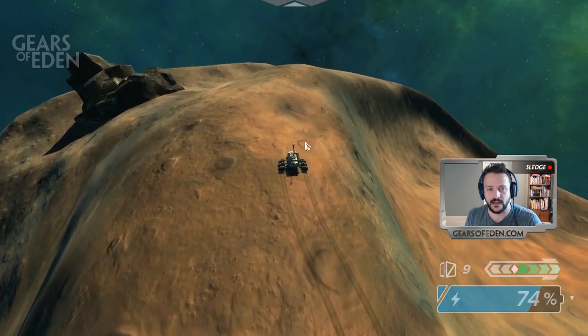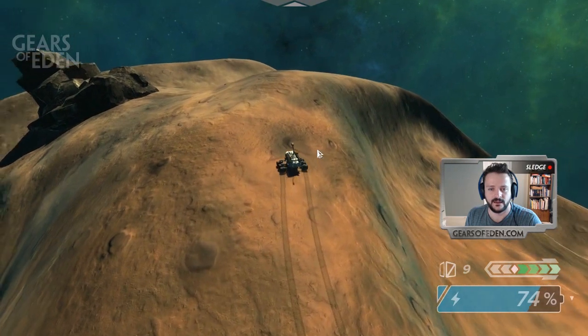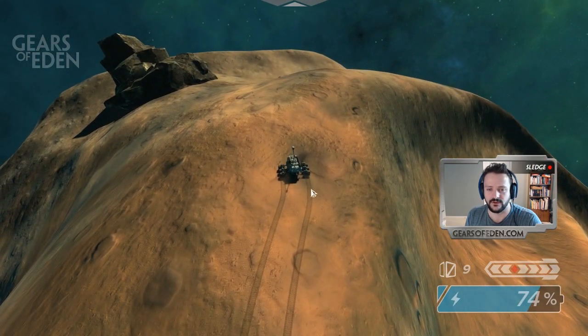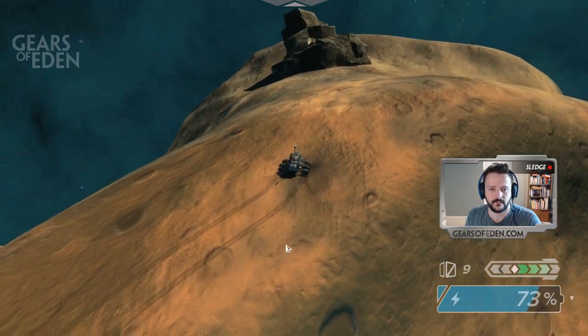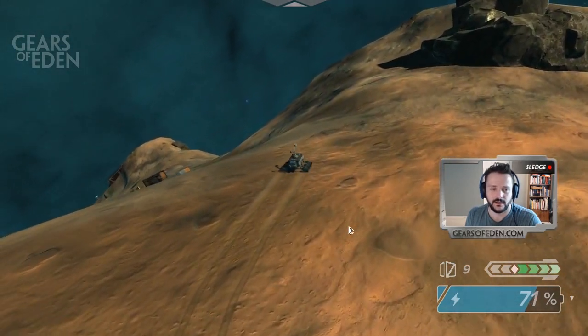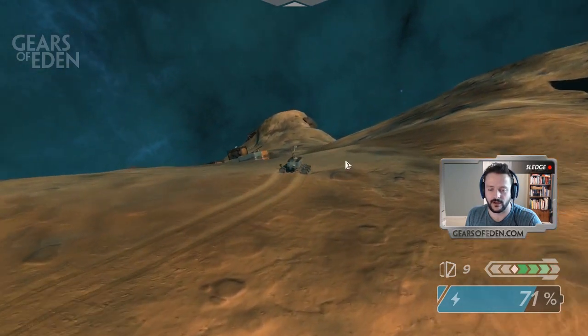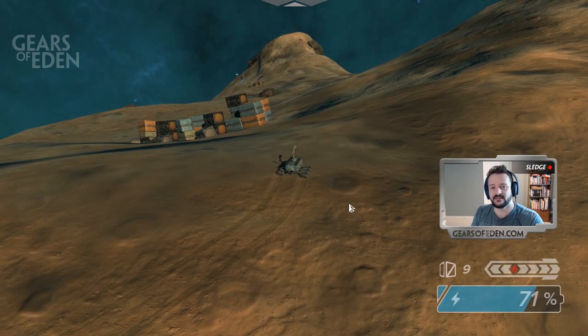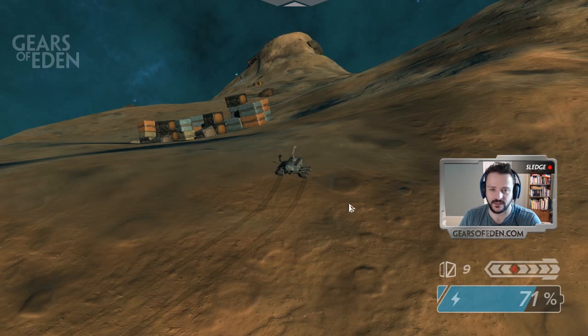Right now you can craft some minor things inside your rover. Those are limited to fuel cells and also drill bits. Upgrading your drill bit allows you to reduce the collection time for resources and also allows you to drill into harder materials. As you upgrade your spectrometer, your drill, and your drill bits, you'll be able to reach further and recover more dense materials.